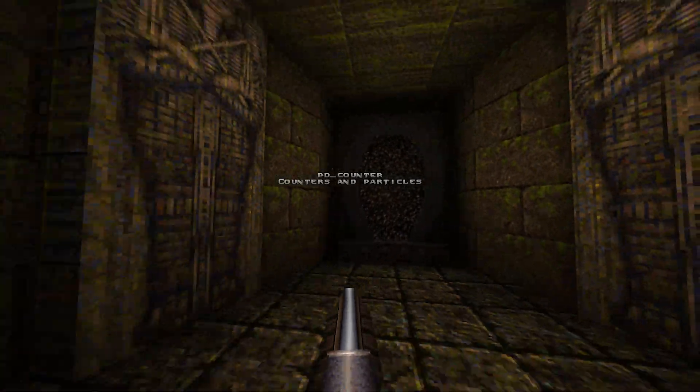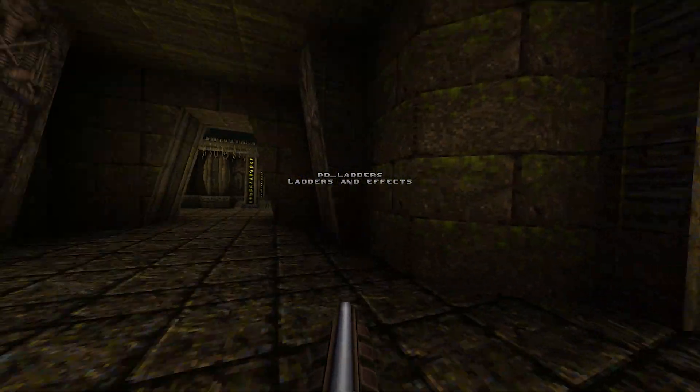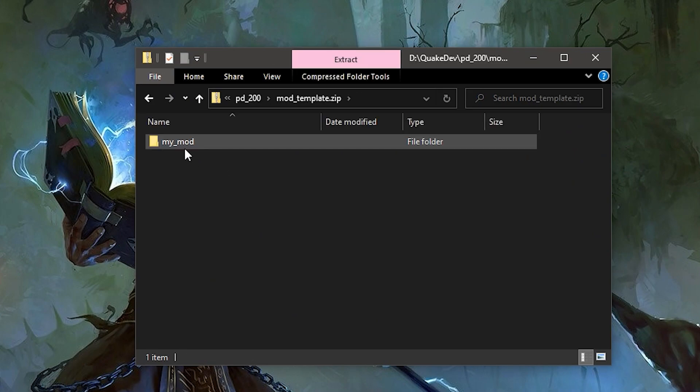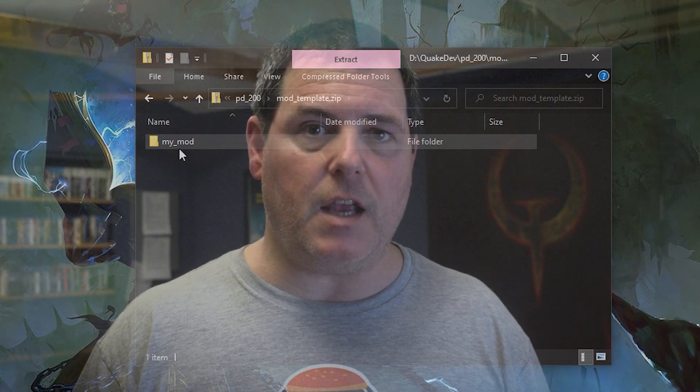You download it, you play the sample levels just to get a taste of what you can do, then there's a zip file that you unzip and that's your mod folder. It's designed for new and intermediate mappers, but expert mappers can certainly use all the features as well. So let's take a look at some of these new features.